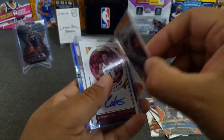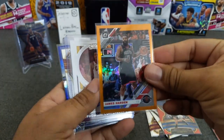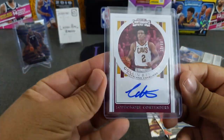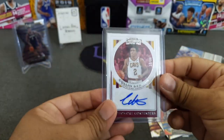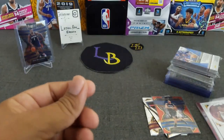Here's an orange James Harden numbered out of 199 from Optic. Here's a sophomore contenders Colin Sexton — this one is numbered 27 out of 99. This is from Contenders Basketball. Nice auto, all on card, looks pretty clean. Very nice.